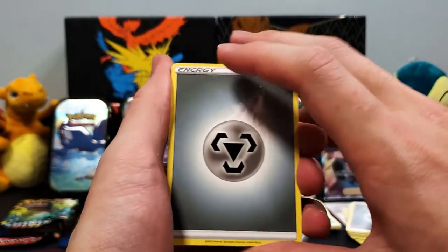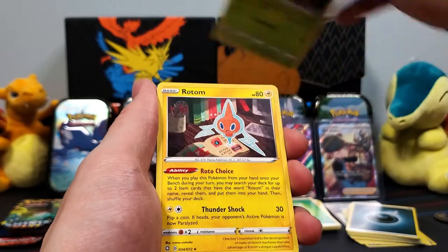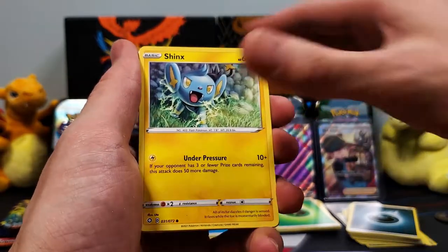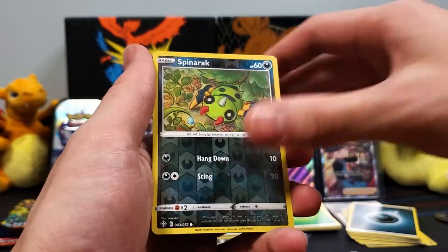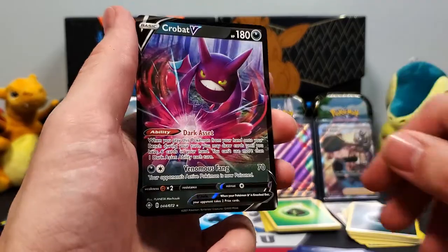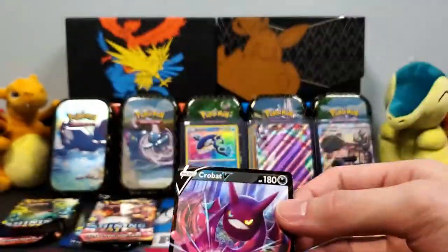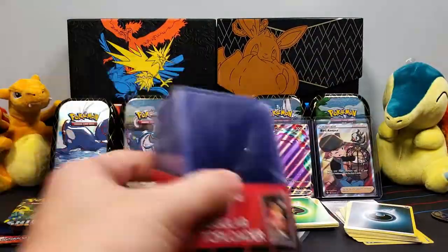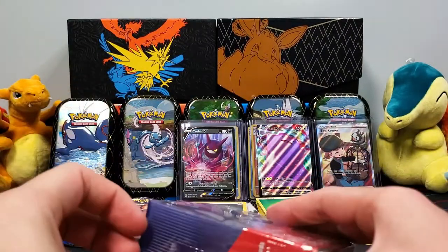Second pack from the Zarude Tin. We've got a Steel Energy to kick this off, a Thwacky, Rotom, Rusted Sword, Spinarak, Shinx, Cufflin, Horsea, Grookey. We've got a Spinarak — no Shiny here. And we've got a Crobat V! I love me a Crobat, so that is really awesome. So far these mini tins are amazing.